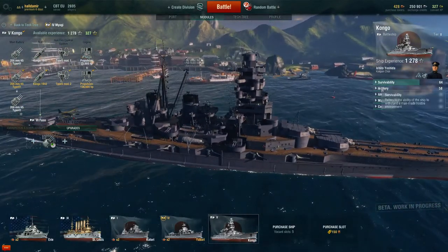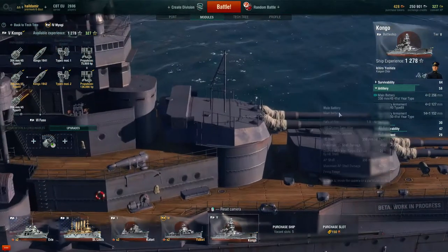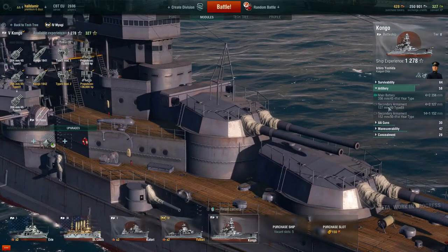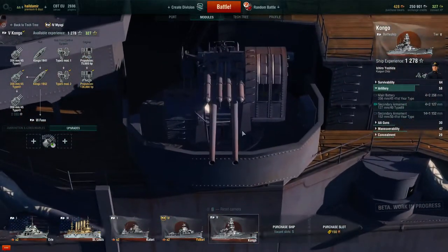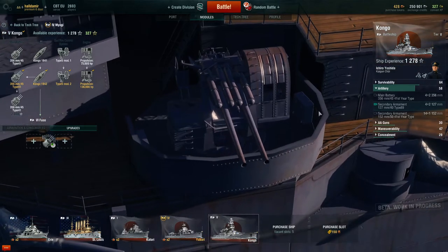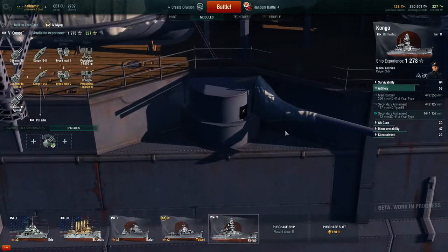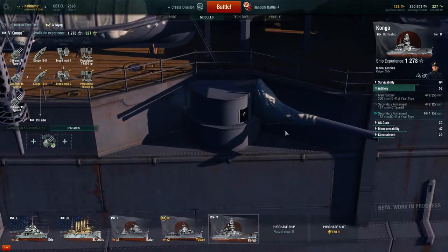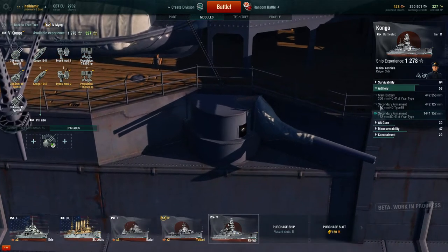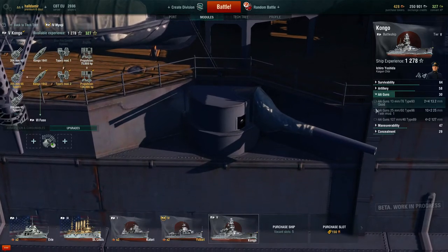It has, let's see, 156mm guns, four double-barreled turrets. For secondary armament it has 127mm, four double-barrels again, as well as 152mm side guns, which is 14 in a single-barrel configuration. It also has a vast amount of AA — the best at tier 5.